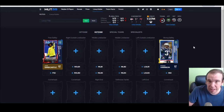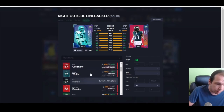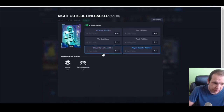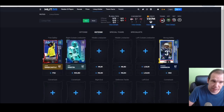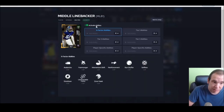Rod is great — he's more well-rounded. He doesn't have a great power move but his finesse move helps him get off the edge. He's 600k so his price has dropped. He gets lurker and pick artist — he's going to be good at run stopping and coverage everywhere, that's why he's number one.